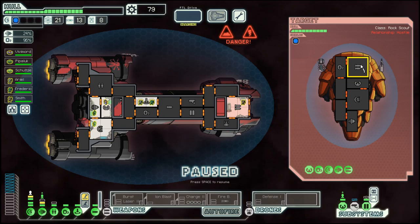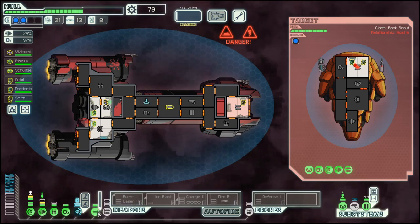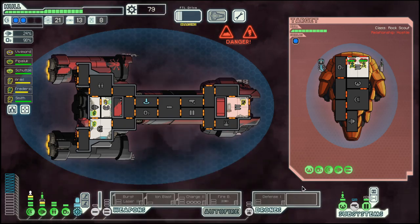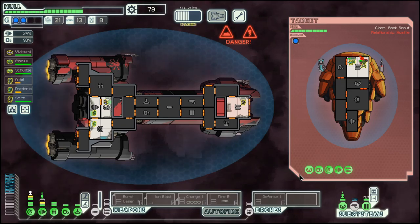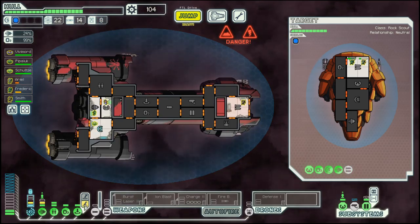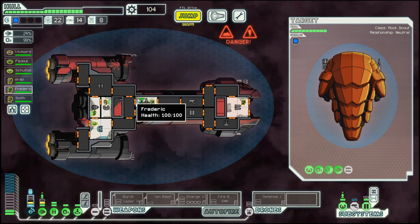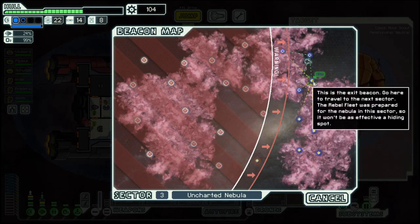I think this one won't work out. Double rock, double rock. Reconstructive teleport — that's actually a great augment with this setup. And then we move to the exit.